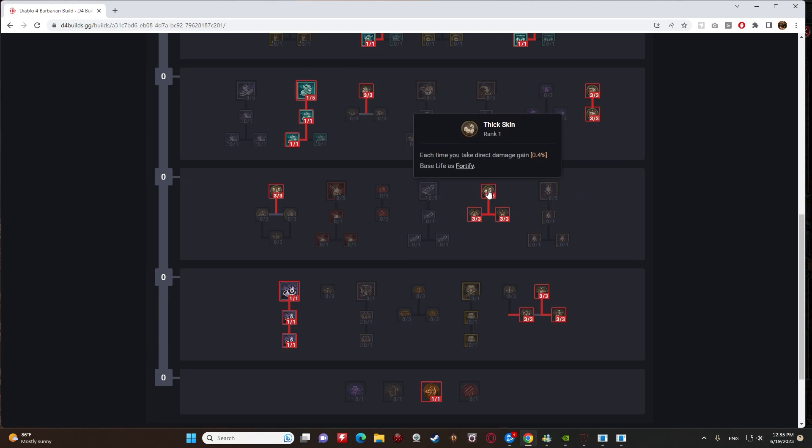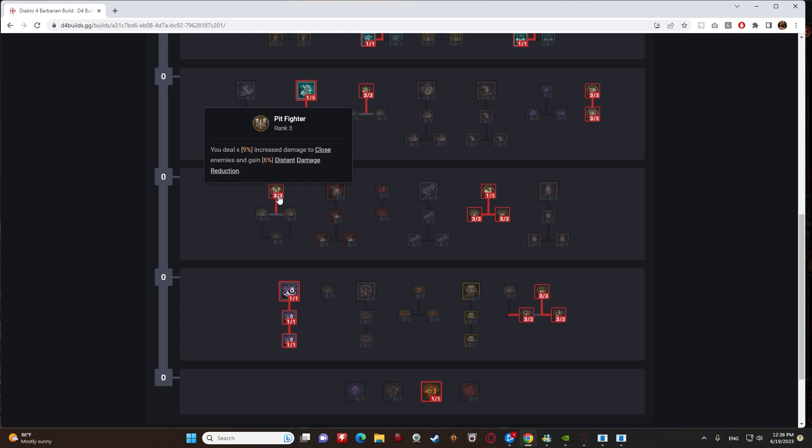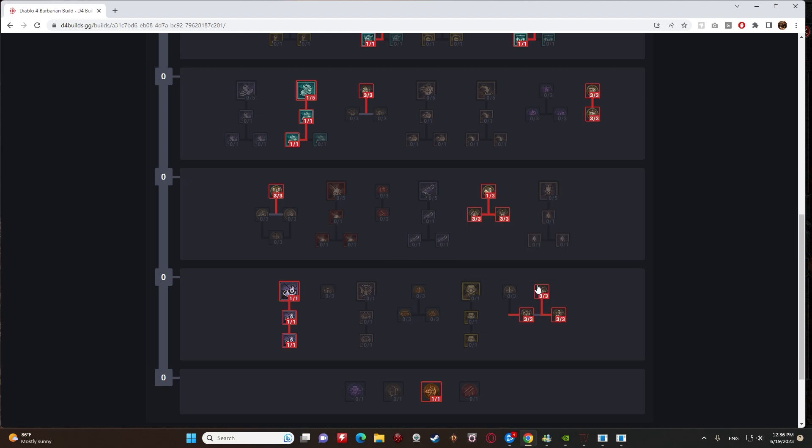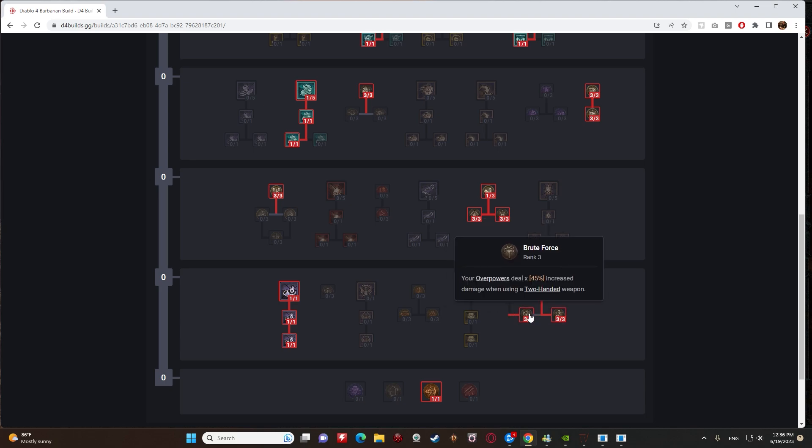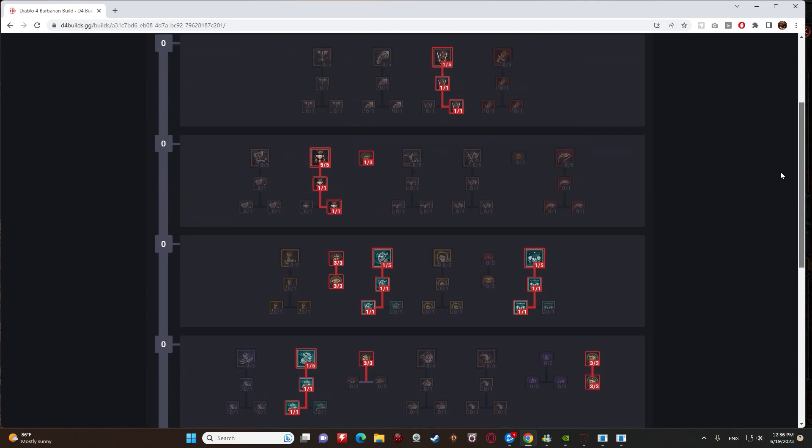I opt for more defense over damage while leveling as a Barbarian because it's tough — making yourself as tanky as possible is key. Thick Skin, Counter Offensive (12% increased damage while Fortified), Defensive Stance (increases damage reduction from Fortify by 6%), Pit Fighter (9% increased damage to close enemies, 6% distant damage reduction), and Wallop (bludgeoning skills deal 15% more damage to stunned enemies). Concussion gives up to a 45% chance to stun with two-handed bludgeoning weapons. Brute Force makes Overpowers deal 45% increased damage with two-handed weapons.